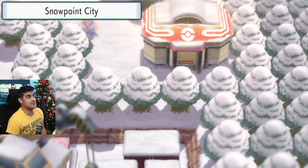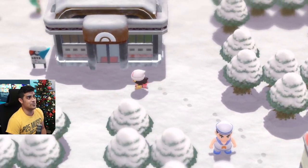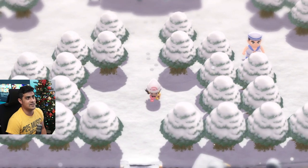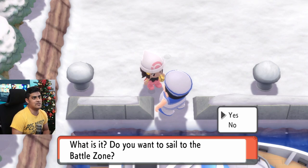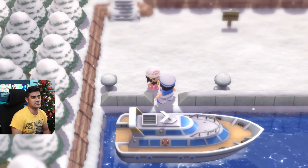So I'm flying over there, and you're going to follow me as we go down Snowpoint City, come down over here, and you're going to see a guy right here. He's going to ask you if you want to set sail, and you say yes — you want to go to the battle zone. So hop in this boat.